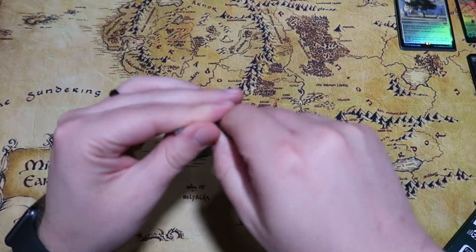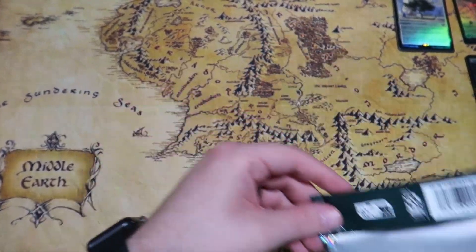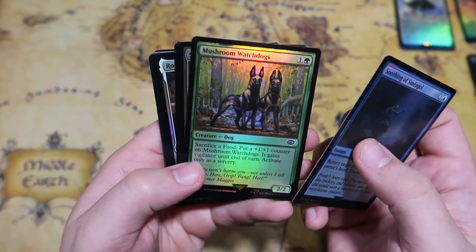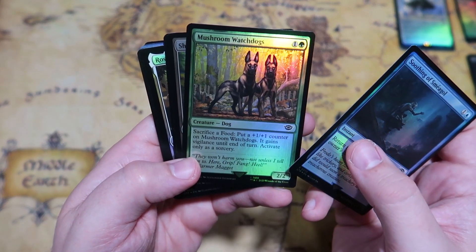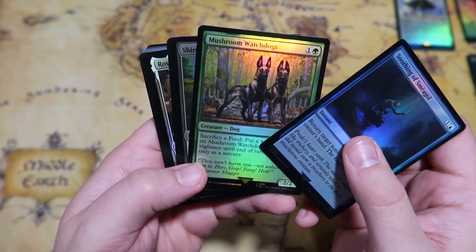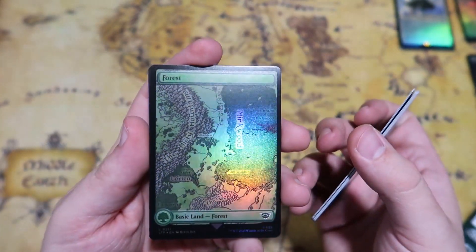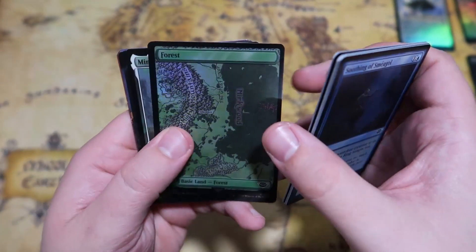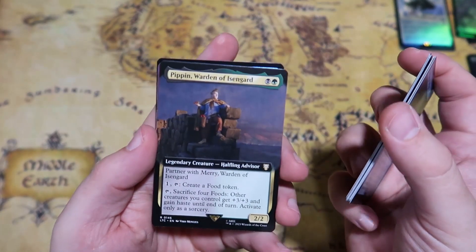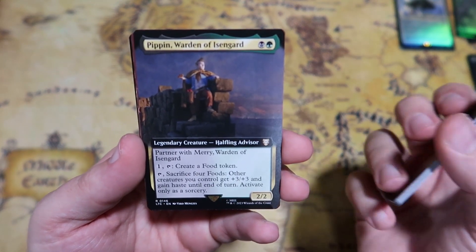Moving on to pack number two — sometimes these things are super tough to open. We get a Soothing of Smeagol, Mushroom Watchdogs — an interesting 2/2 for 2 where you can sacrifice a food to put a +1/+1 counter on it and it gains vigilance until end of turn. We get another forest in that awesome art; the foil looks really cool. We pull a Minas Tirith, Lobelia Sackville-Baggins, and Pippin, Warden of Isengard — a 2/2 for one black one green, partner with Merry, Warden of Isengard.